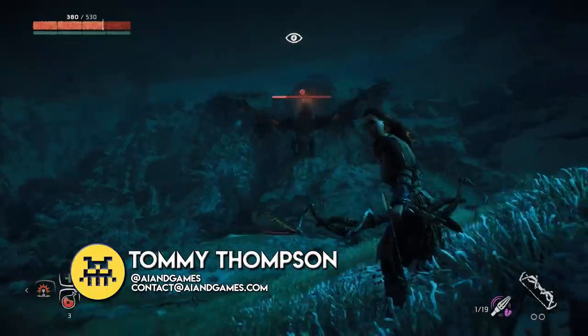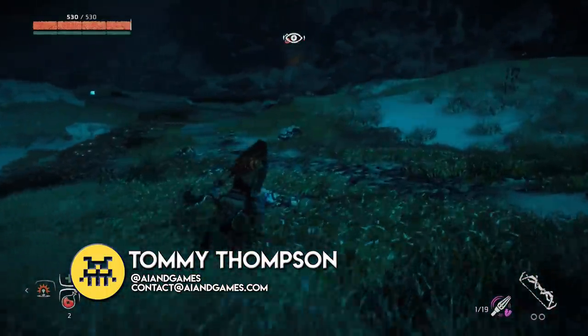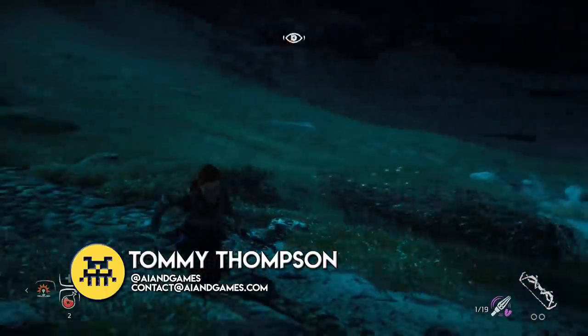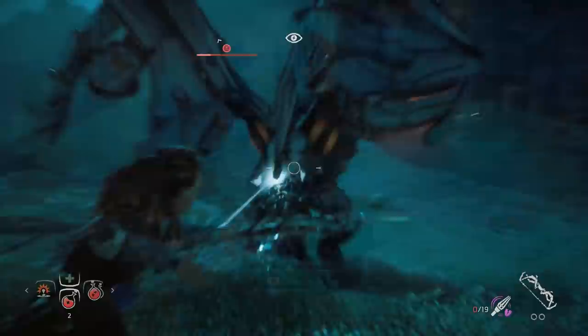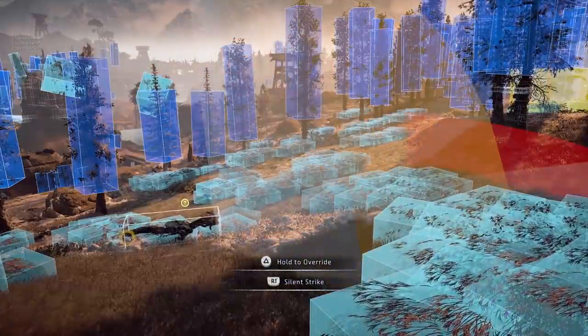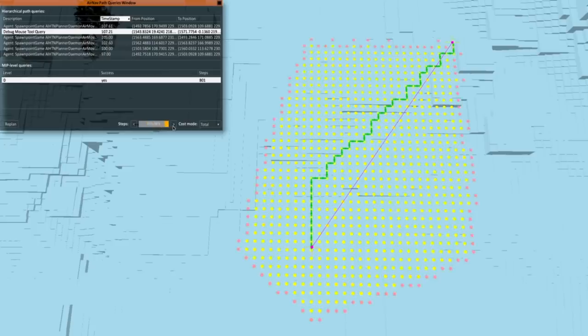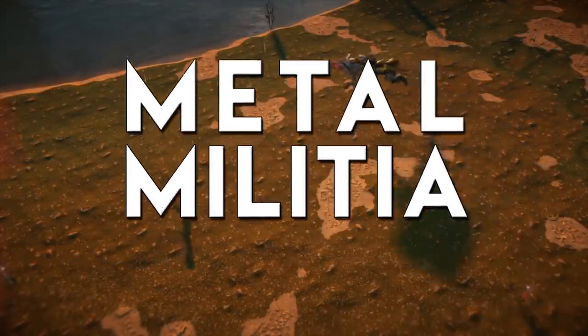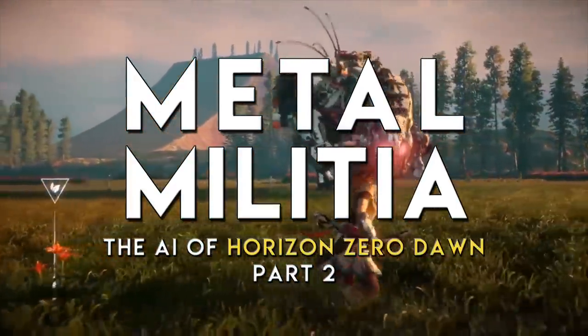I'm Tommy Thompson and welcome back to AI and Games. In this closing part of my analysis of the AI in Horizon Zero Dawn, we're going to look more closely at the systems that each individual machine can utilise as part of their core behaviour. This includes sensor systems, navigation for both land and air machines, and how execution of AI behaviour is heavily tied into the animation systems to give each machine an unsettling and realistic behaviour.